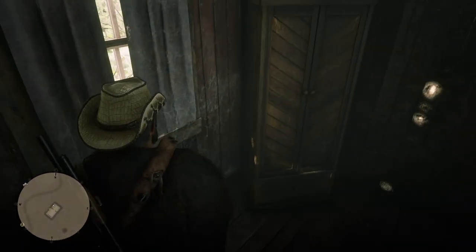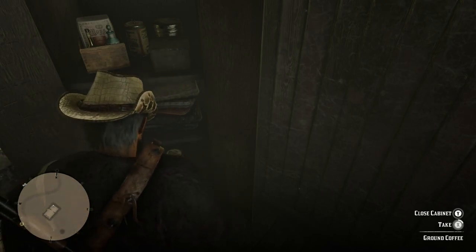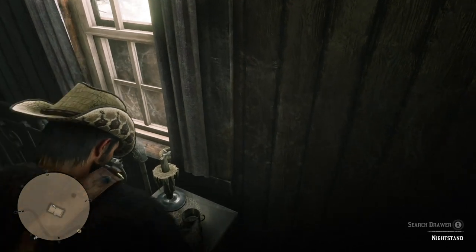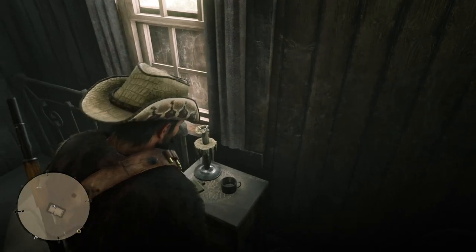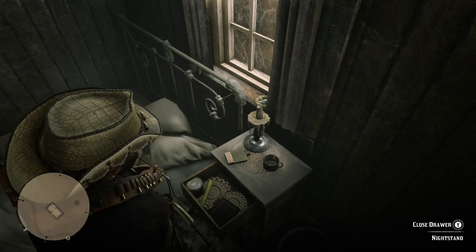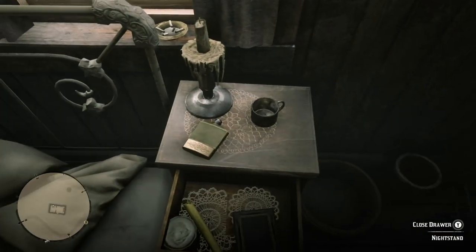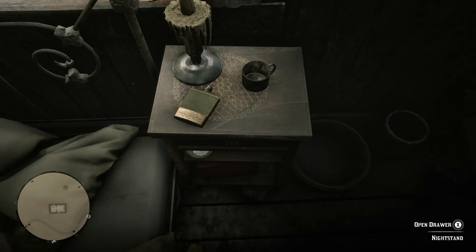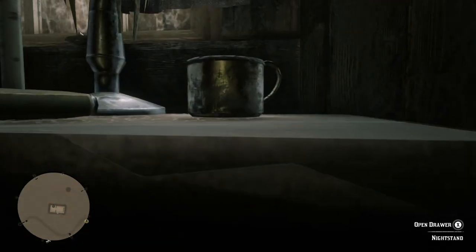Here's the bedroom — let's see what we can find. On this nightstand, if you had the quest item, there would be a hand mirror, which one of your fellow gang members asks you to find. This nightstand would have the hand mirror, but there is no hand mirror here. Just a flask, and that's it.